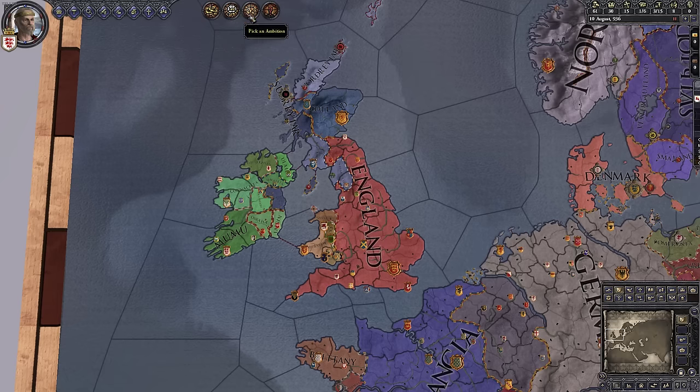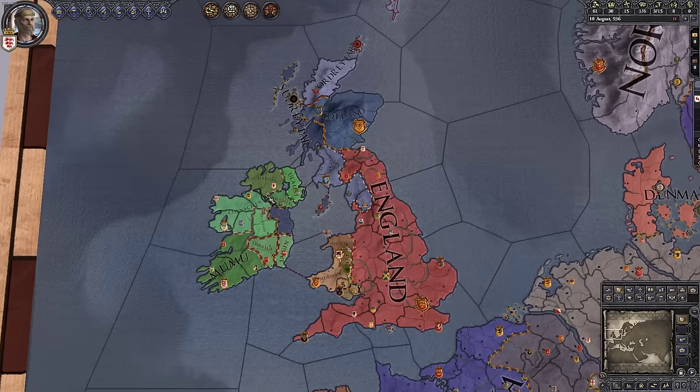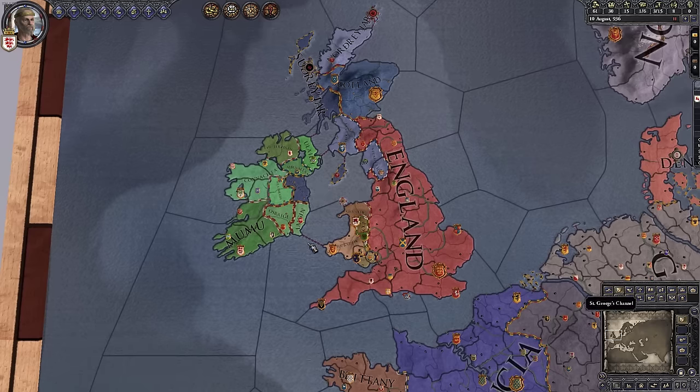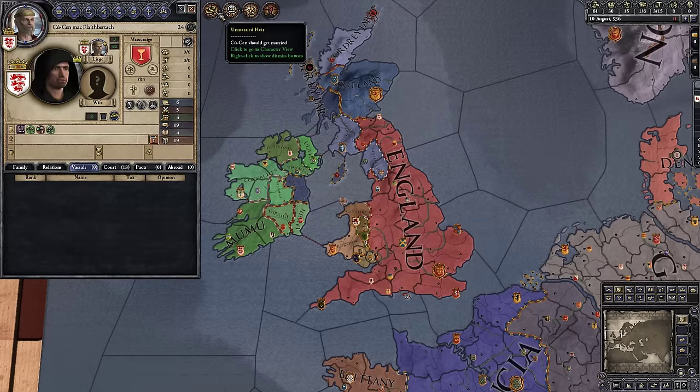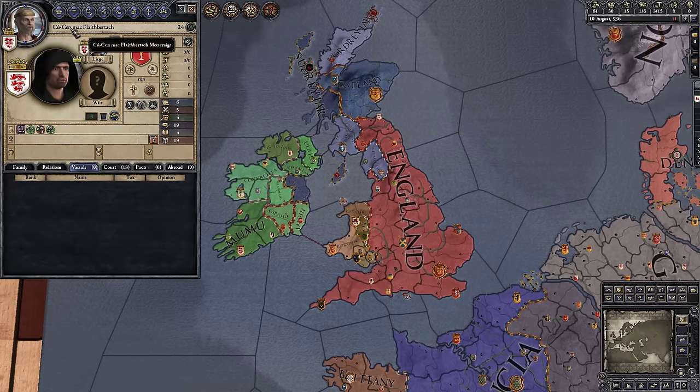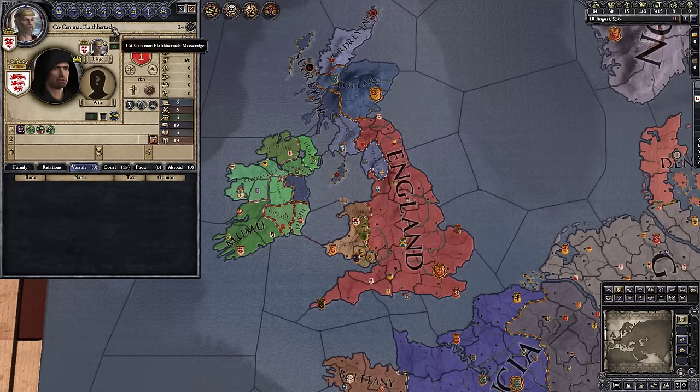Pop-ups are one of the most important things to keep an eye on — they let you know when there's stuff going on you probably want to deal with. For example, we've got a pop-up: our heir Ken (Kouken) isn't married. We should probably get him married. If I click on this, it brings up my heir — Kouken Mac Flathbertach, the son of Fred. Here's our house: we are House McCraig (approximately). This is our dynasty and this is who we're playing as.